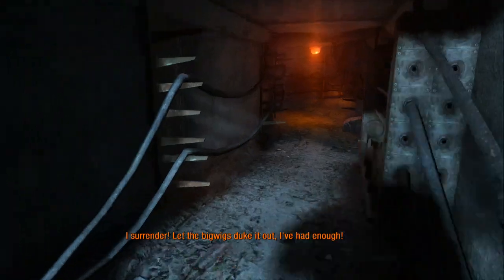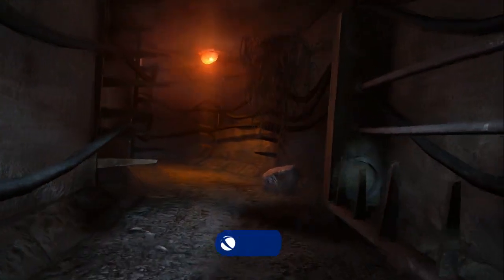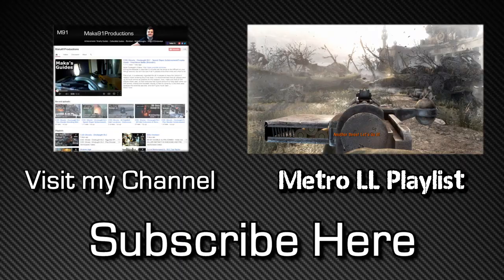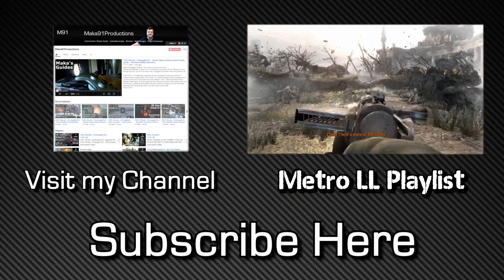That's how you can complete the entire Separation mission in about a minute and a half without alarming or killing any soldiers or enemies, unlocking the achievement worth 15 gamerscore or a bronze trophy — Invisible Intruder. Thanks for watching guys, make sure to comment, like, and subscribe and I'll see you next time.